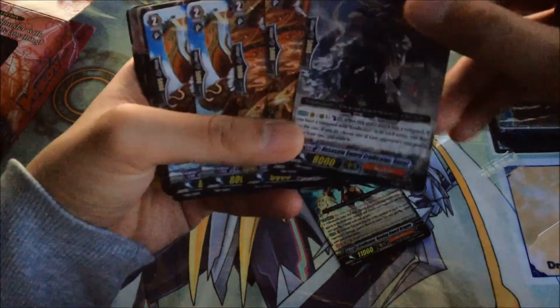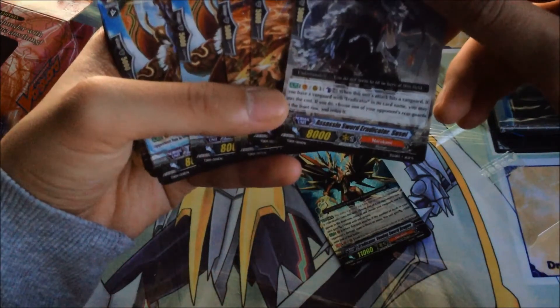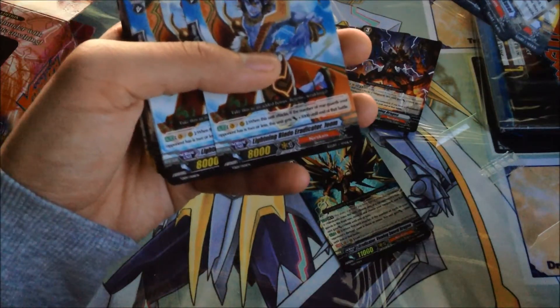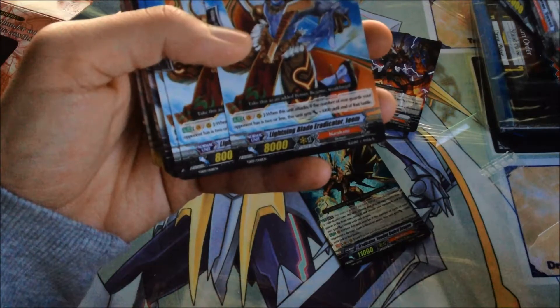Assassin's Sword, Redicate Susay — I think this one is the hit. It's a vanguard ability: choose from rear guards, front row, retire it. It's 8k so this isn't that good. Special interceptor. Lightning Blade, Redicate a Team — oh, this one's the 11k attacker, but two or less condition. Not good. 8k attacker.